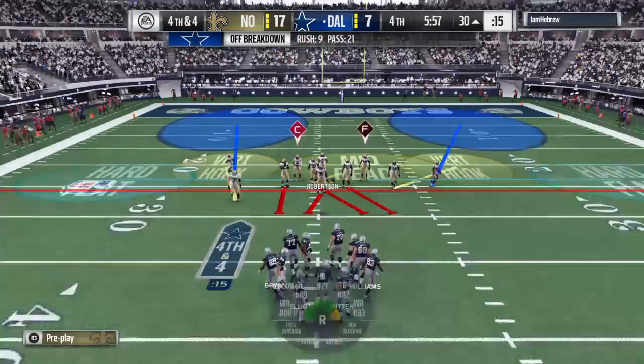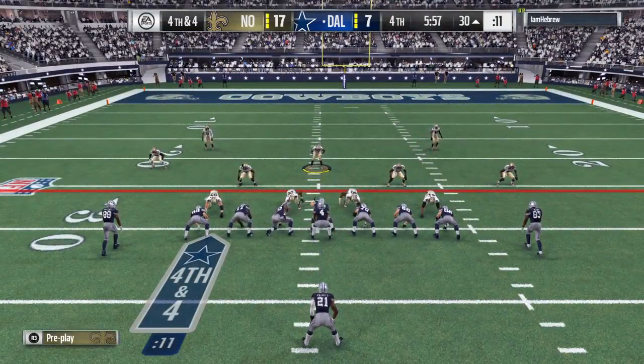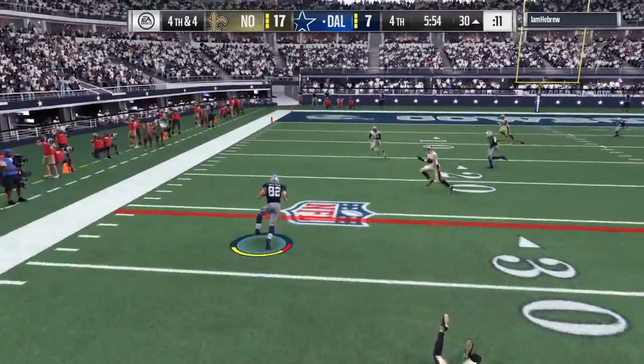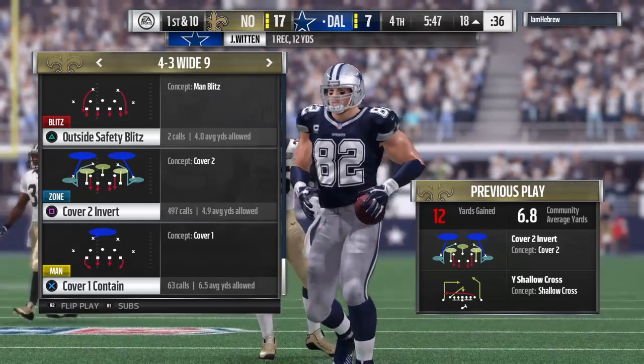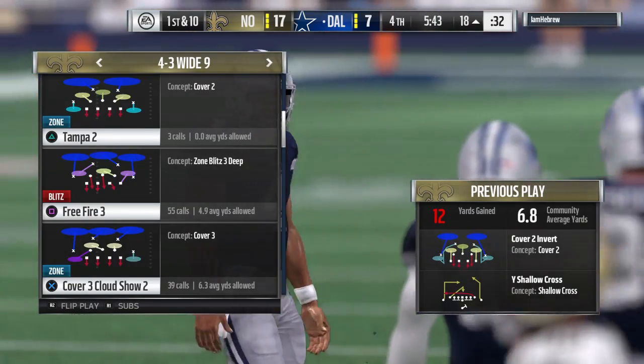They're going to go for it on fourth down, trailing in the last quarter — let's see how this plays out. Prescott, on the left side he's got Witten, and he gets it down to the 18, good enough for a first down. That one good for 12 yards, and on fourth down they're able to convert and move the sticks.